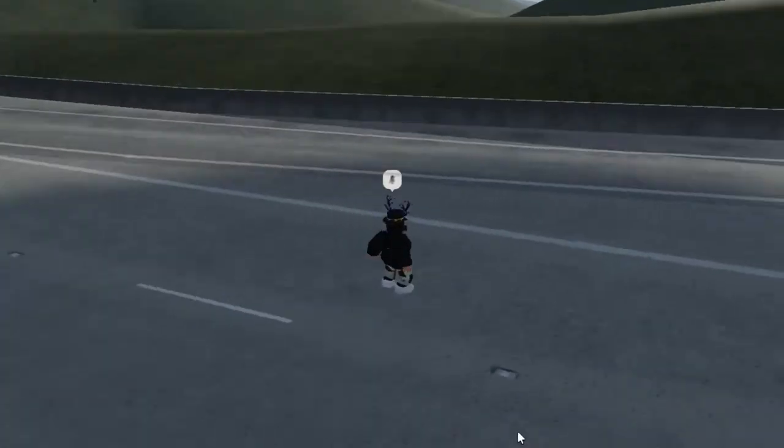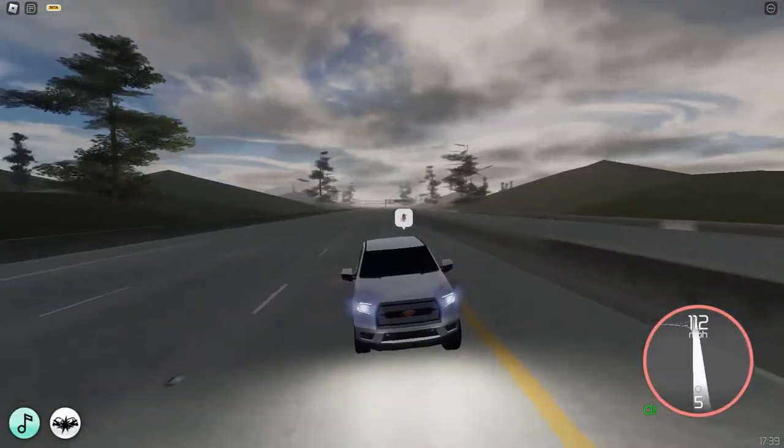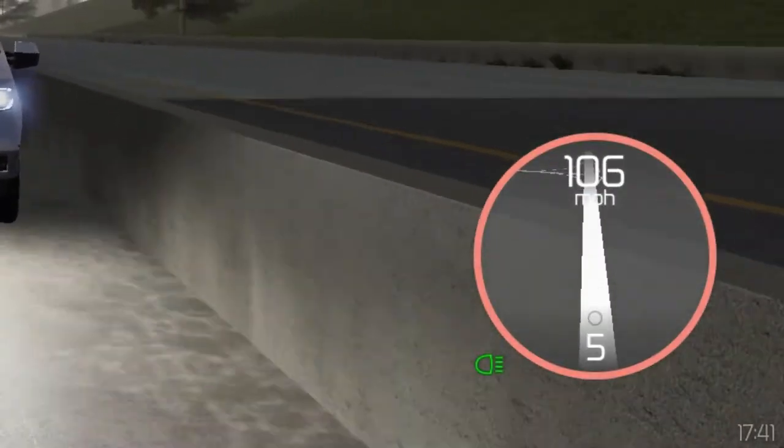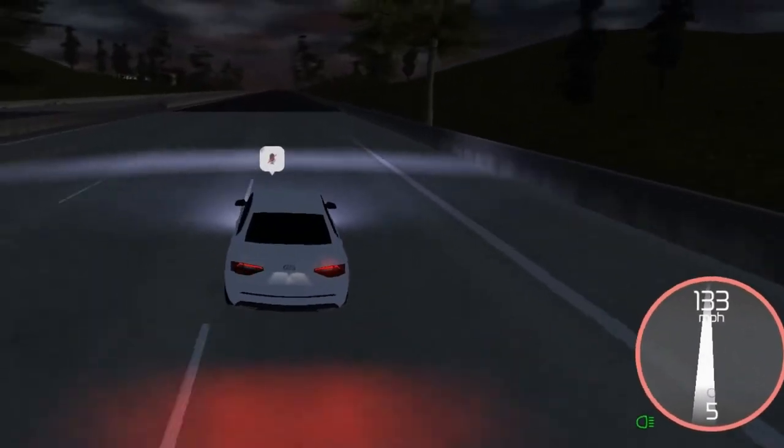The second car is a pickup truck — a very big pickup truck. The top speed of this one is 112 miles per hour. Then you get this Audi, and this one is 133 miles per hour.